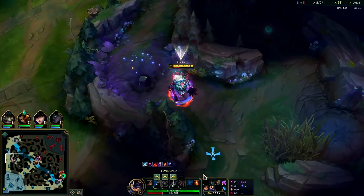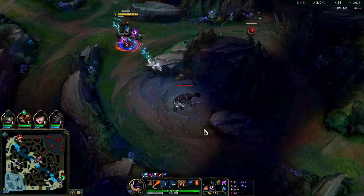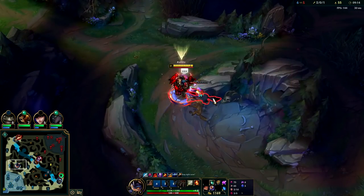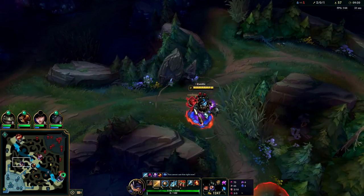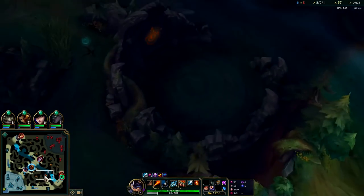Our R is already back up — we should go use that. We already know Yasuo doesn't have R. I would rather path into my bot side jungle. If I go top and it doesn't pan out, we'll be missing a triple camp plus potential dragon.